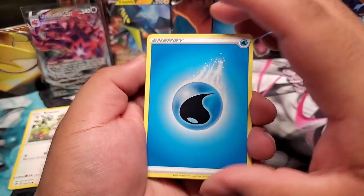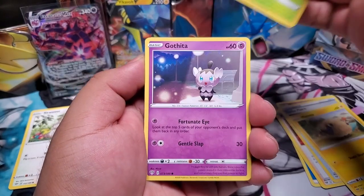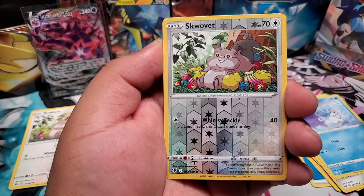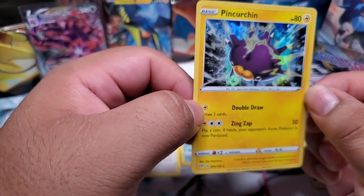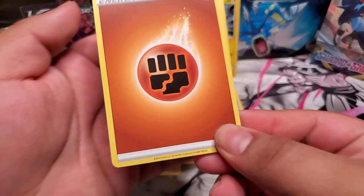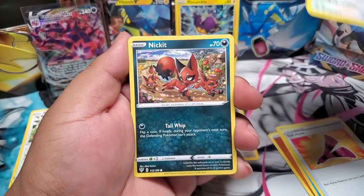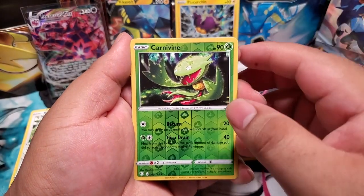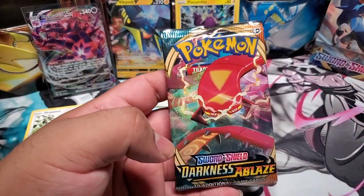On to the next pack — here's the code card. Starting off with a water energy, a Gothita, a Kabu Terrible Patch — nice trainer, we actually need the gold form of that one — a Paras, a Gothia, a Skarmory, a Togedemaru — oh my god, he's back again in reverse form — and we do have a holographic Pincurchin. Let's go to the next pack: fighting energy, a Relicanth, a Yell Horn, an Earthen Sting, a Nickit, a Shellmet, a Larvitar, a Grimer, Galarian Darumaka, and a Carvine reverse. For the rare — Galarian Darmanitan! So far we can't complain.